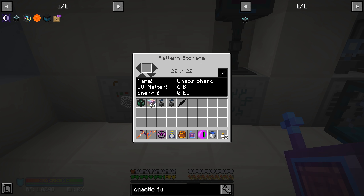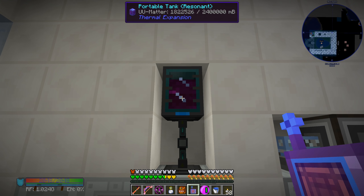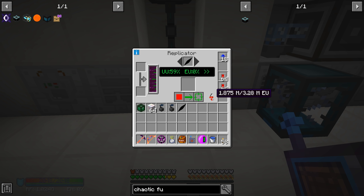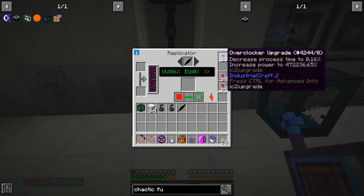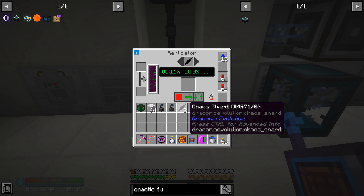It says six buckets of UU-matter. Let's save that. The chaos shard doesn't even show the icon clearly - there is a difference in coloration but it's really hard to see. Six buckets per shard, so let's craft seven of them. It is using all sorts of power and taking UU-matter, draining from our tank which we can refill thanks to our creative fluid tank. We just have to wait on this.